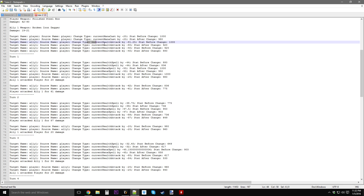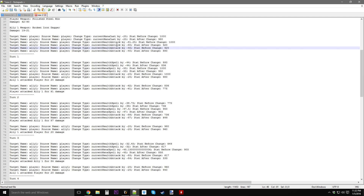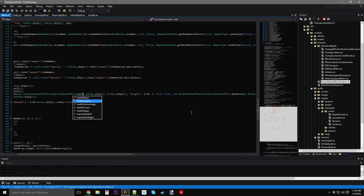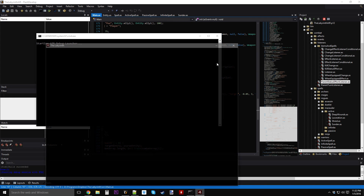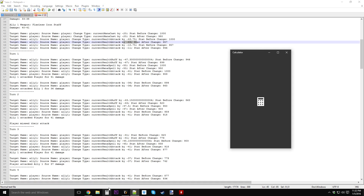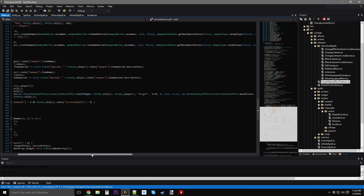If we add a health regen — that one's not going to count because health regen is a positive status effect. So it's only going to do 25% extra now. It dealt 80 damage and then another one went through for 40 — this works just fine. And 43 times 0.25 is 10.75, which got rounded down to 11 in this case. Everything looks fine.